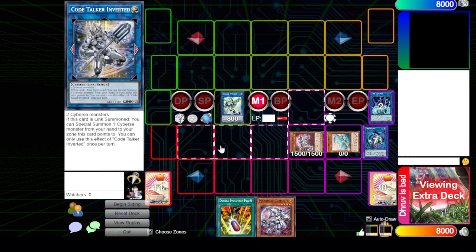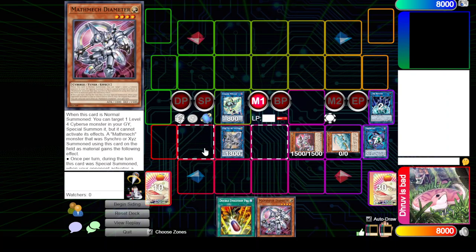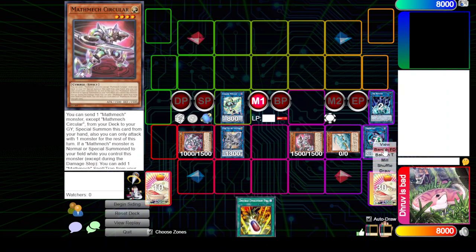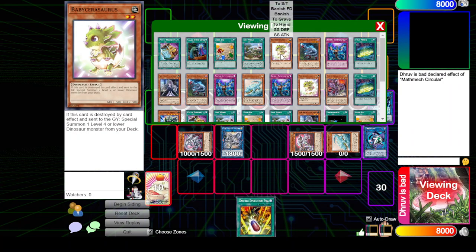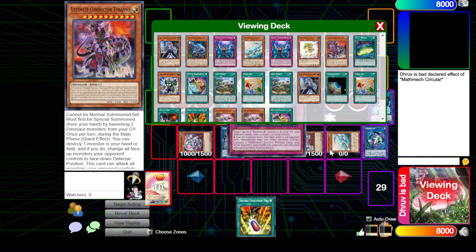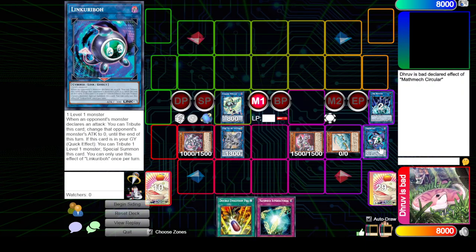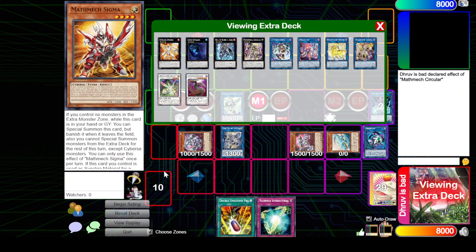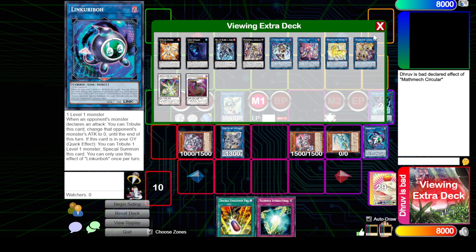For those wondering, we're getting Wicked's effect - banish a cybers to add a cybers tuner - and these two into our Inverted. Inverted summons the cybers from hand, so we'll summon the diameter, and we get to trigger circular to add a mathematics fellow trap. So now we have the three, the one, the circular, the diameter, and the Sigma for our super factorial to summon back three. That's pretty nice, that cut is obviously crazy.